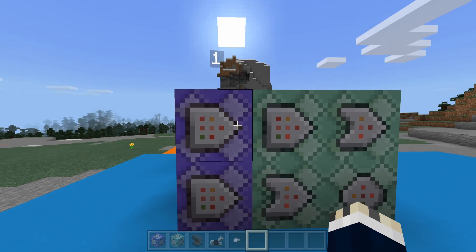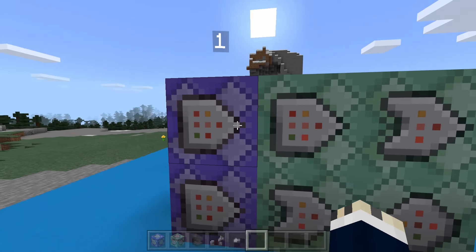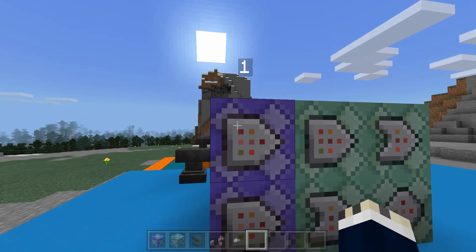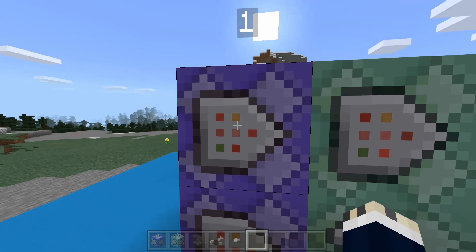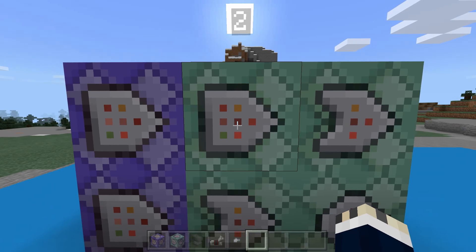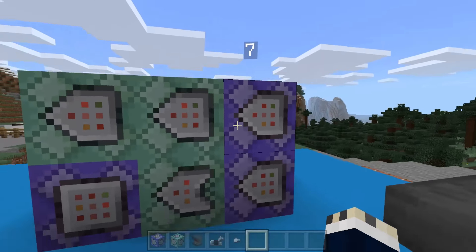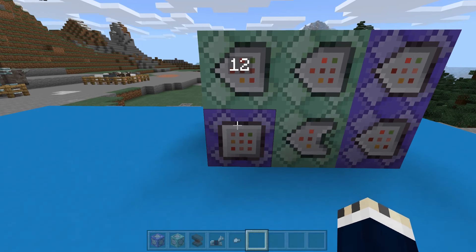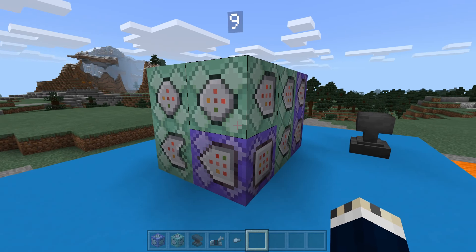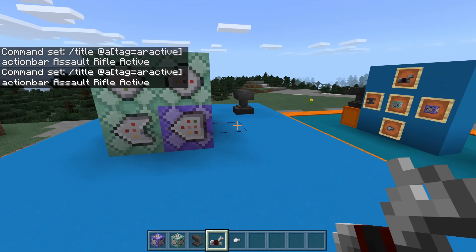What I've done here is put a number above all these command blocks. The commands you'll want to put into each one can be found in the description, and they'll have a number corresponding to them so you'll know which one to put in. For example, number one — go to the description, find number one, copy that command, and paste it into command block number one. Do the same for two, three, four, five, six, then around the other side there'll be seven, eight, nine, ten, eleven, and twelve. Pause the video, head to the description, and copy those commands.